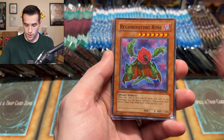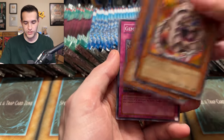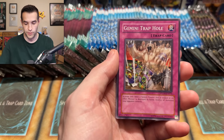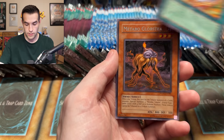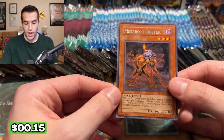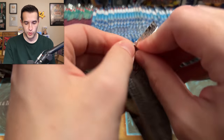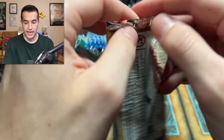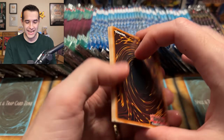Mirage Tube — that's like a YouTube name or something. We have Rose, Ouroboros — that was before YouTube was even big. Mosquito, Gemini Trap Hole, Spell Chronicle, Gladiator Beast, Metro, Metabo Globster. That is a card you do not see every day. I cannot believe we just pulled a Ghost Rare Rainbow Dragon and we have already pulled like three ultis. Literally insane.